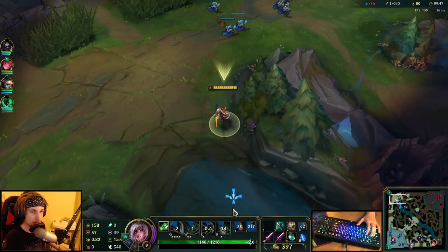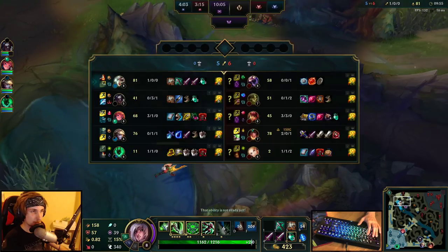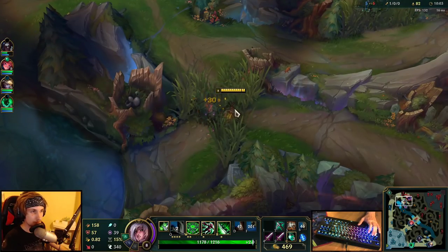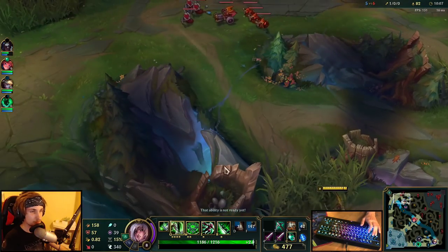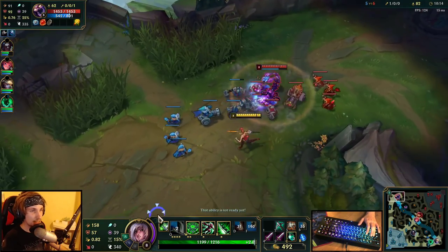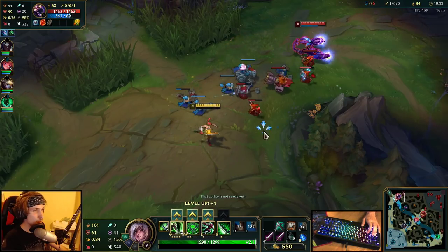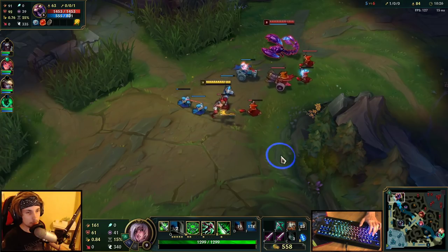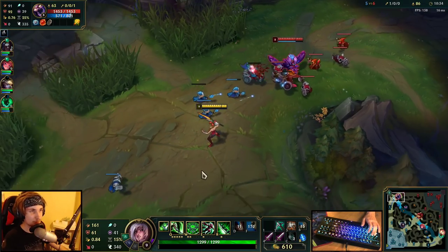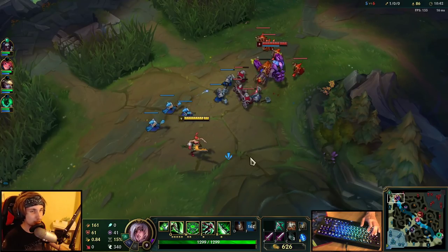I'm going to push in the next wave and then see if I can roam. I'd like to get another plating, but I know for a fact that Ivern is nearby. I have about a 20 CS lead right now already. We still have no idea where Ivern is, and without that information we aren't really able to do anything. We can fight Skarner — that's great — but if we don't know where the jungler is, we could find ourselves in a 1v2.